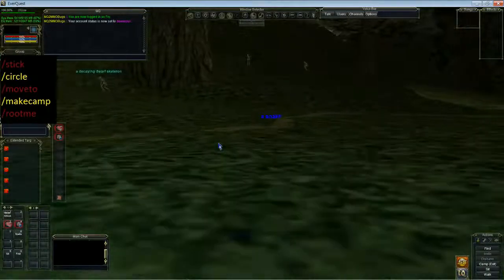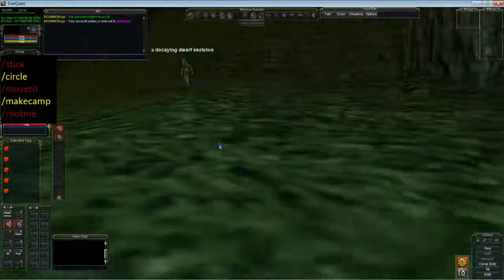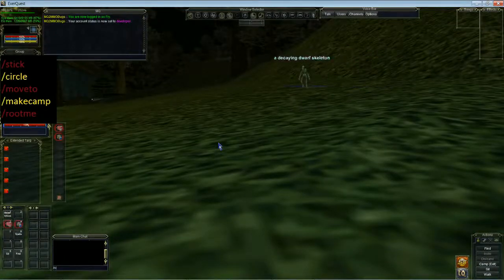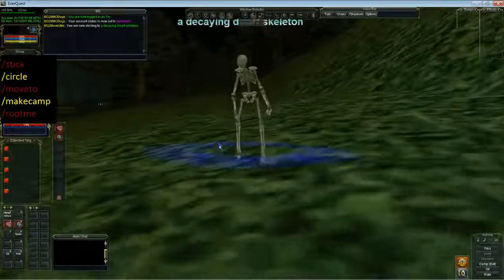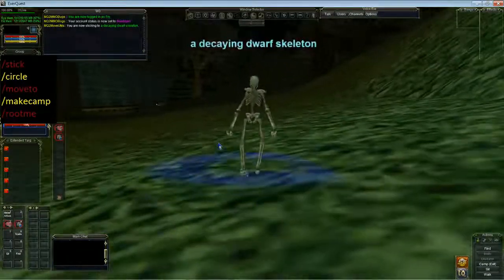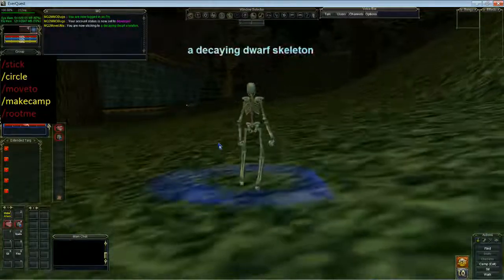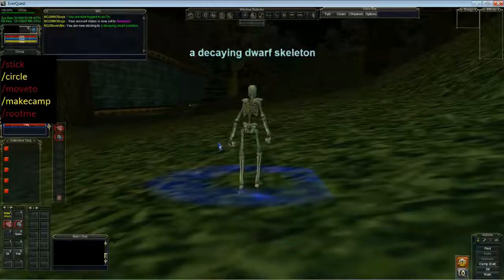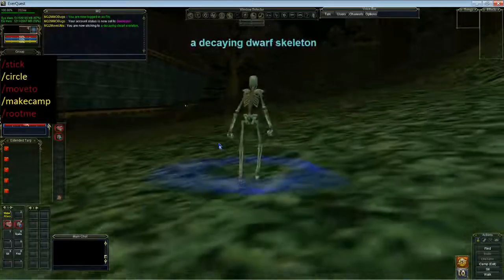For starters, we're going to go with the stick command. This is the most commonly used command by most people. We click, we type slash stick and off we run to this decaying dwarf skeleton and we're following him around. If we stuck our attack on, it should in theory attack it, but it's not going to because the stick radius is too big.